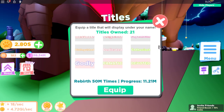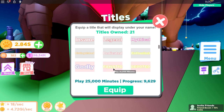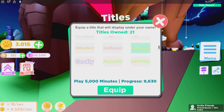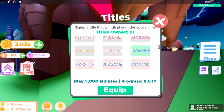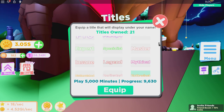The next thing they added is some new titles. If you scroll down to the bottom, you'll see a new godly title for getting 50 million rebirths — I only have 11 million, so I have a ways to go. There's also a 'Devoted' title for getting 50,000 minutes played. I don't even have 10,000 yet. They added a few other titles too, but there are so many now — I have 21 titles — that it's hard to tell which ones are new.